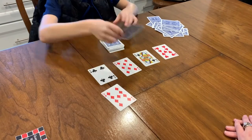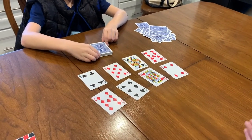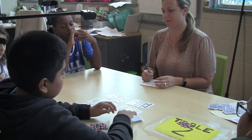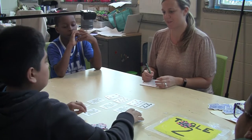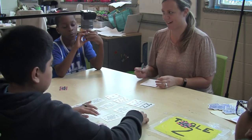Dealer, flip over four more cards. Players, you have another opportunity to guess here, but can choose to wait for one more round of four cards. Dealer, flip over four more cards for a total of 12. Players, you must guess at this point if you have not already done so.